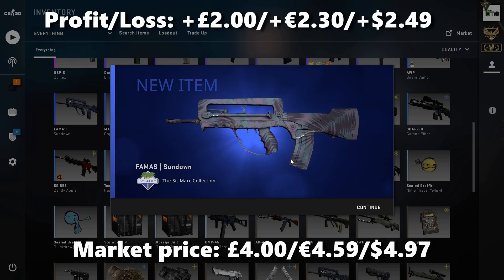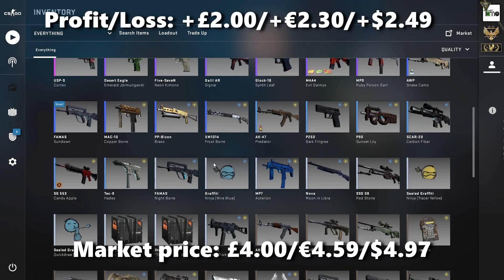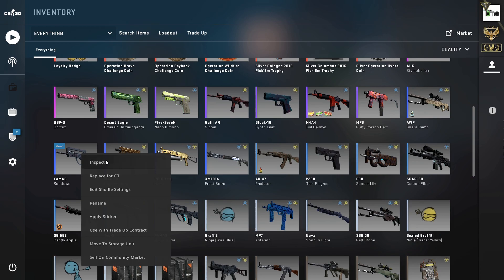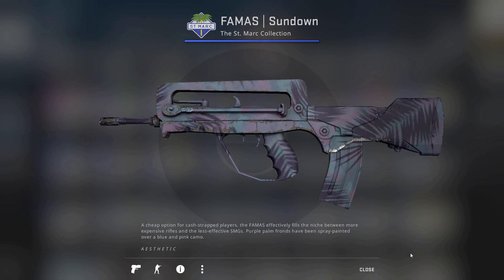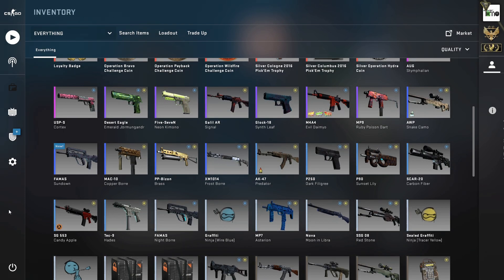We got the Sundown — that's nice! I think that's the hardest one to get in factory new, and it is in factory new at 0.067. That's the absolute closest one to the factory new boundary out of all of them, so that's a nice start and a good ST Mark skin to begin with.